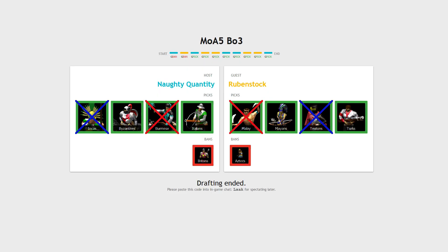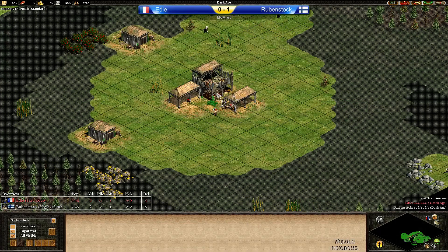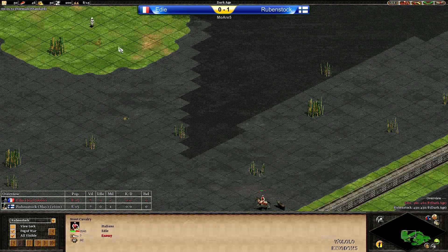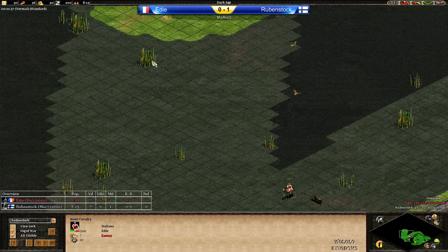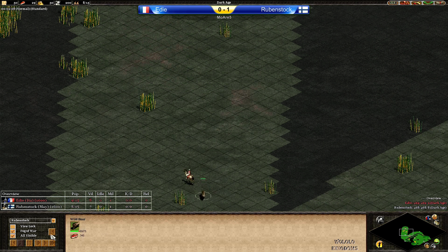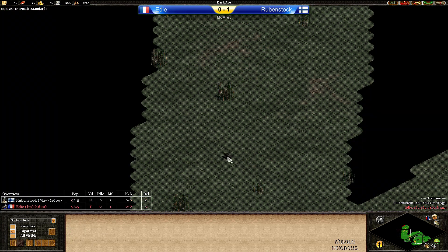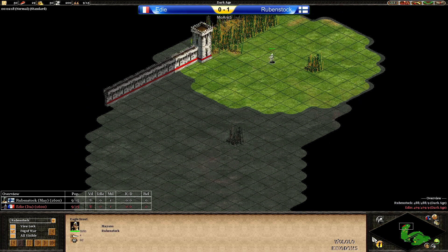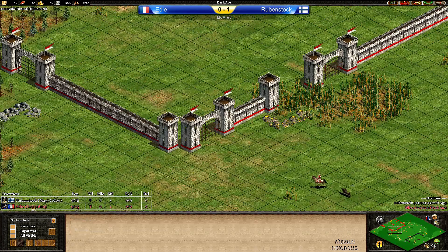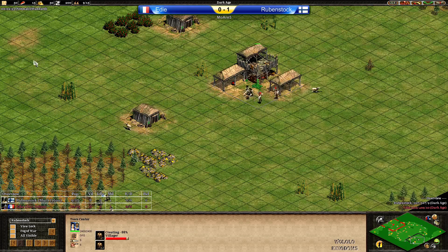Now we have Byzantines and Italians against Mayans and Turks. Game 2 is actually going to be Mayans against Italians — Rubenstock with Mayans. Rubenstock can see this boar, but they need to go in early because Eddie is going for the boar steal. Rubenstock has not paid attention — he can actually see the boar run right now but he's concentrating on Eddie's base. Eddie is going to steal 1 boar from Rubenstock. For the Mayans you can compensate for that, but minus 1 boar is always painful to play.